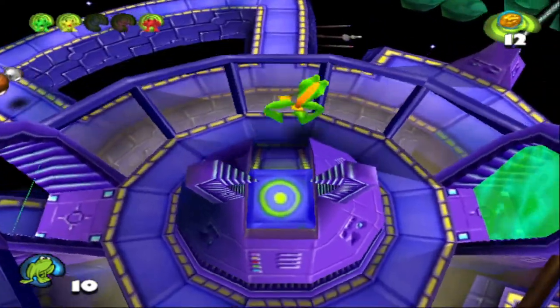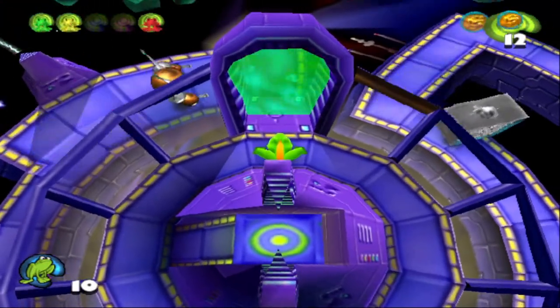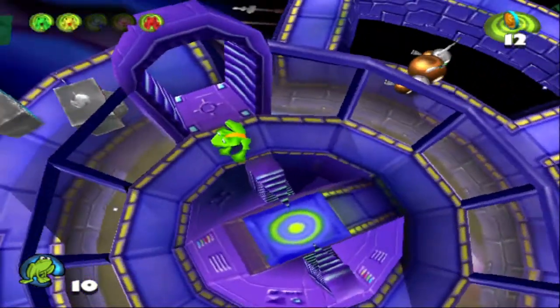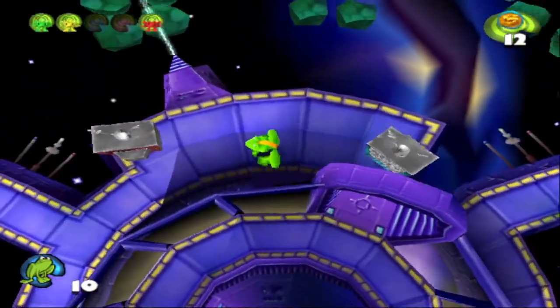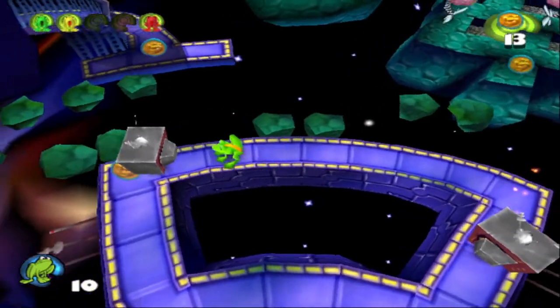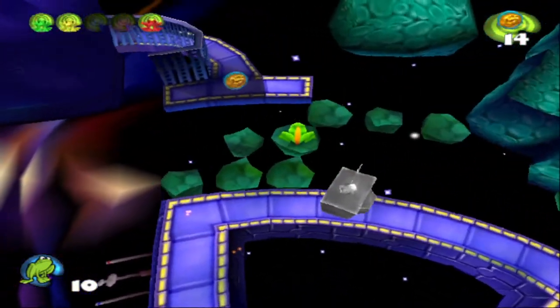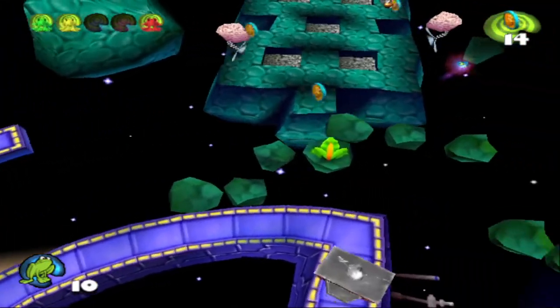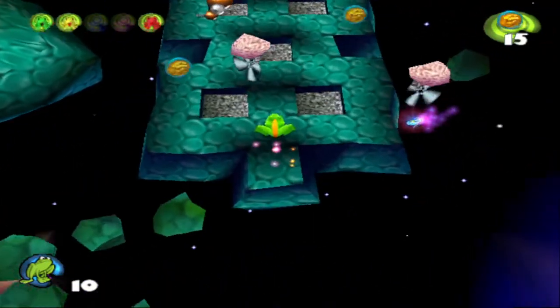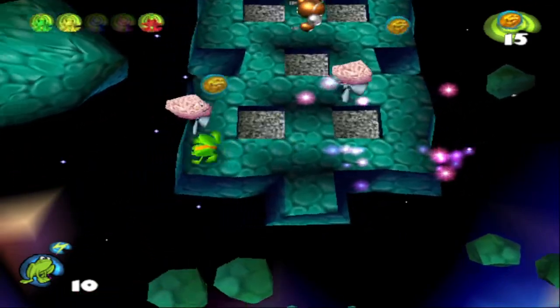And we grab the Yellow Frog. Now that we've grabbed the Yellow and the Green Frogs, this way will seal itself and now we can go over this way instead. This is the way we saw that we could have double superhopped over to with all the TVs. You can go on this side earlier — there's nothing stopping you, as long as you can double superhop your way up. More flying brains, more robots.